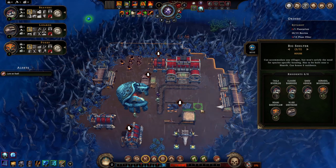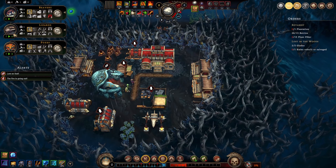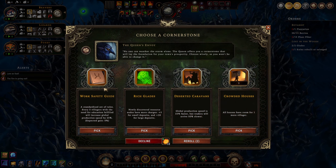Butcher for skewers and jerky - we like that. Clay pit for clay and reeds - we don't care about that so much. We'll take the butcher. Another cornerstone - Work Safety Guide, so education fulfilled gives better production speed. We're not going to bother with that. Rich glades - that's okay, it's fine, but not really taking that. Global production speed is 33% faster but traders arrive 50% slower.